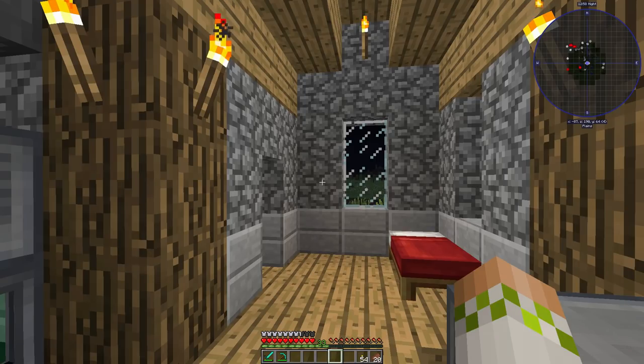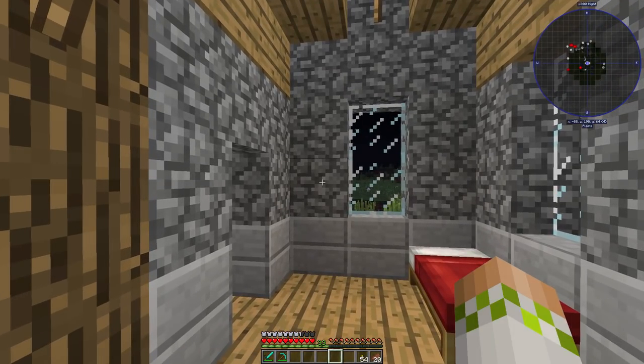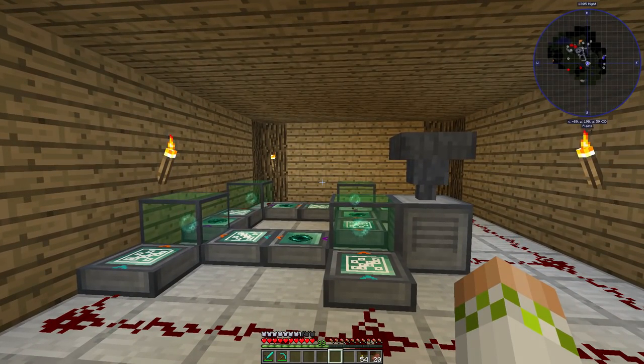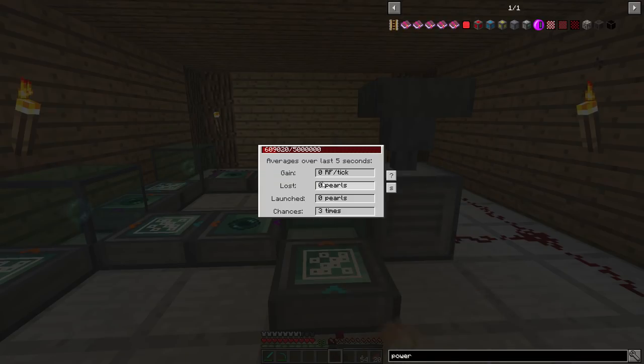They're especially useful for us because if you remember last episode we set up endogenic generators. Now I haven't been running them anymore mainly because I don't have a huge surplus of ender pearls. The endogenic generators cap out at 5 million RF total, and then if they burn through fuel they will just keep going — they do not stop unless you manually stop them or take the fuel out.